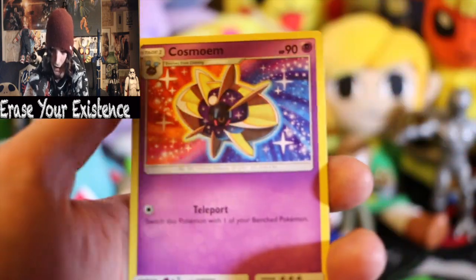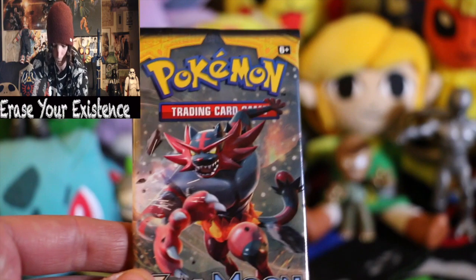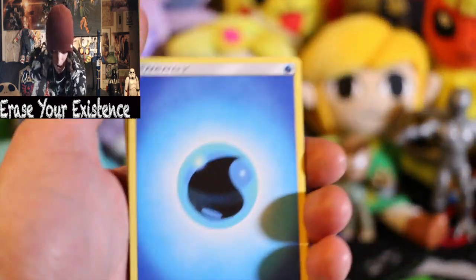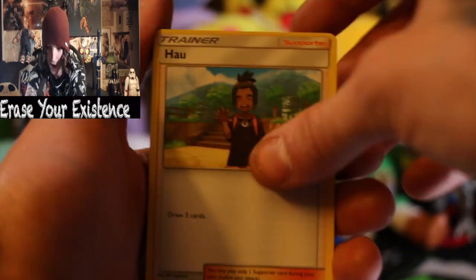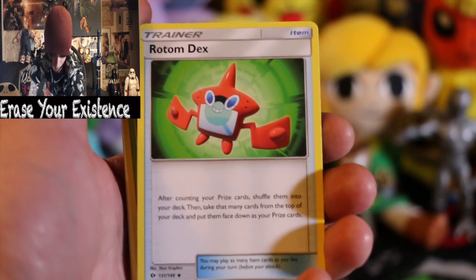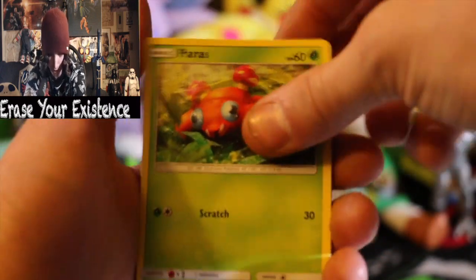We got a reverse Staryu and another regular rare - bummer, man. So we've pulled one GX but I'm not bummed, that is totally cool with me. I'm hoping we get something in this last pack. Let me know down below if you guys want to see more openings from the Sun and Moon booster packs. Here's another code for you guys. I've never really done the codes online so let me know how that works. This card right here is actually worth a decent amount of money - I think it was around 20 bucks for that one.